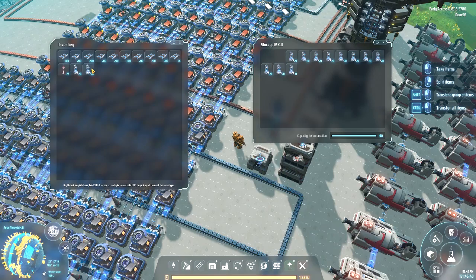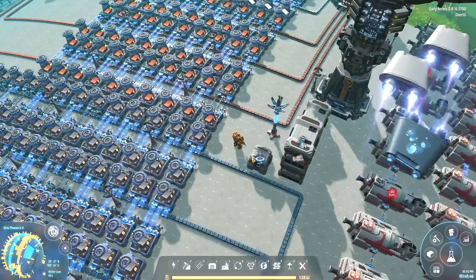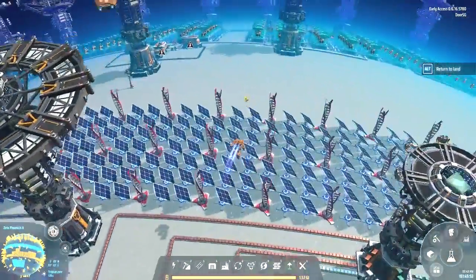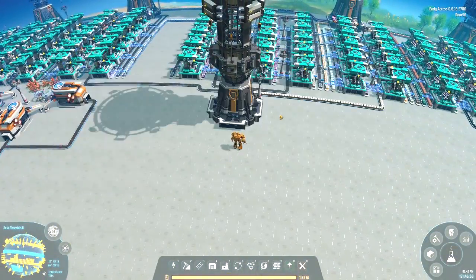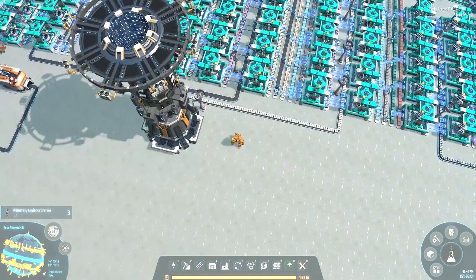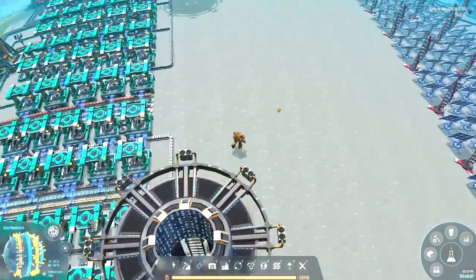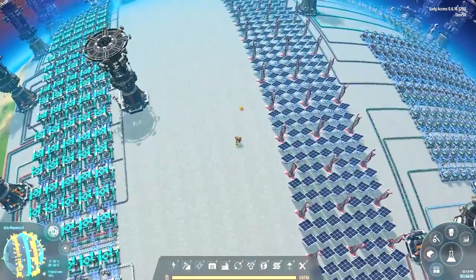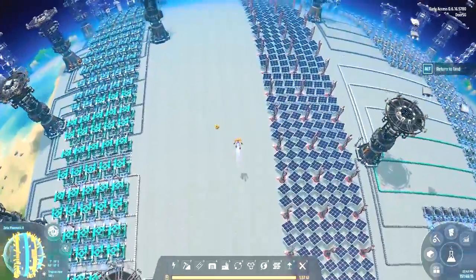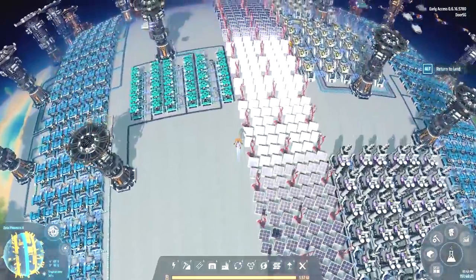We'll do 10 on each side for right now. We'll leave the rest of these alone in case we need them — we have a ton of them made already. We have a ton of the ray receivers as well, we're going to lay those down in a minute. But we need to go over here and grab one of our tower thingies. We have three of them now on the track.